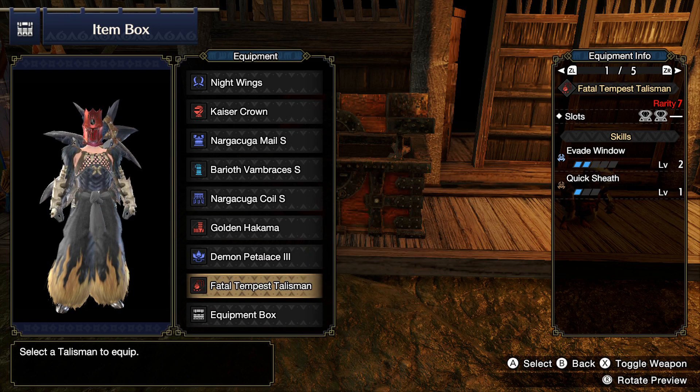For your Talisman, as long as you have one that has two level 2 slots, you'll be able to do this build. I particularly like this one because it comes with Evade Window at level 2, and Quicksheath is just a bonus. I really like building in dodging — this makes the build even better since you have more evasiveness, maneuverability, and extended evasion.